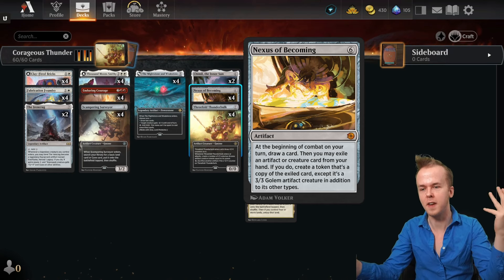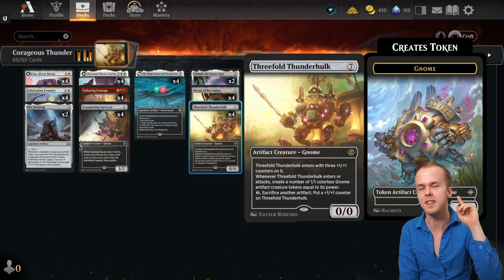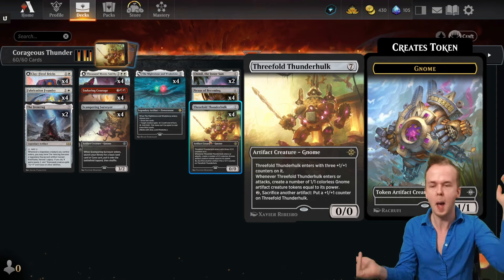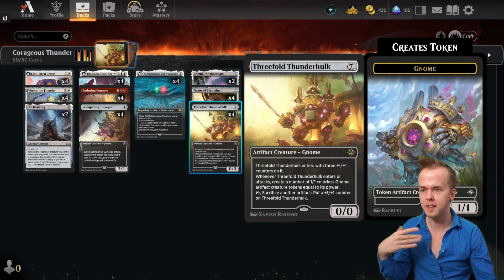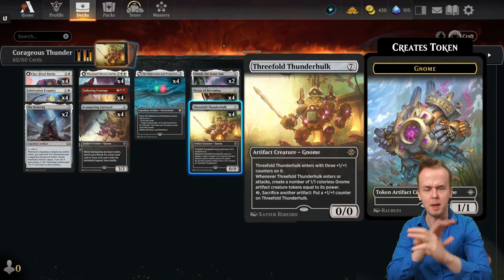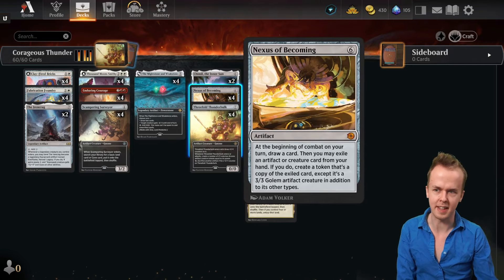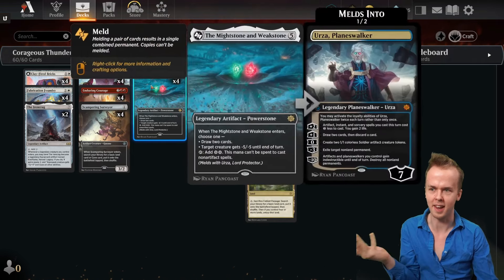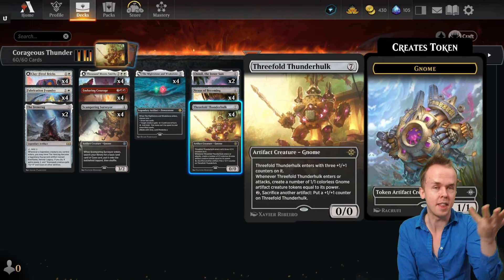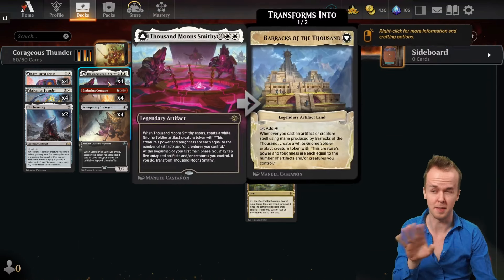We also have four Nexus of Becoming — another source of card advantage that has a particular synergy with Threefold Thunder Hulk. The Thunder Hulk is a zero-zero, but Nexus of Becoming makes the Thunder Hulk a three-three, and it still gets the counters. So Nexus of Becoming actually gets us more gnome tokens and helps the Thunder Hulk be bigger and more impactful — that's one of the reasons it's in the deck. Aside from that, it's just more card advantage, with a big spicy artifact hit for the deck.